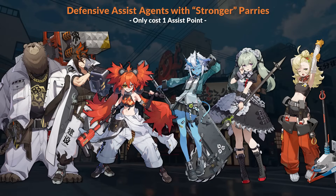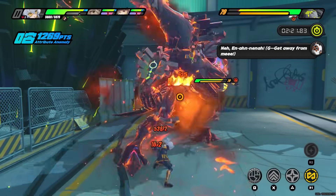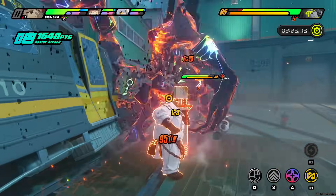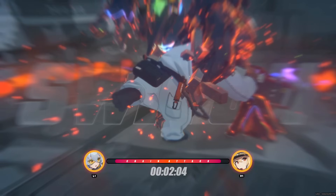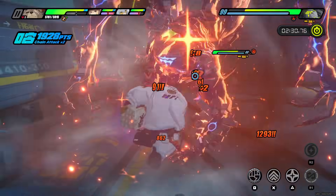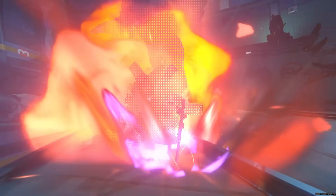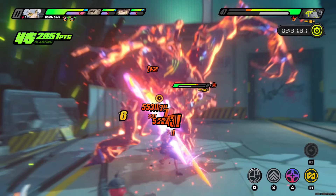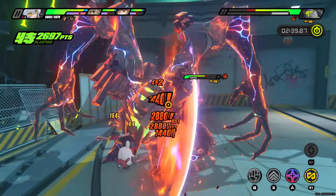The agents with the stronger parry are Ben, Anton, Kaleida, Sokaku, Korin, and Piper. This group is pretty random, with the only common trait being that these agents use larger weapons. From my testing, just having a stronger parry doesn't mean the agent will be able to parry the same number of back-to-back hits. Only Ben was able to block all 6 hits from the Ferbalti's combo. This might be a defense agent trait, but I think it's just because Ben doesn't get pushed back as far, meaning the Ferbalti can actually hit him with all 6 attacks.